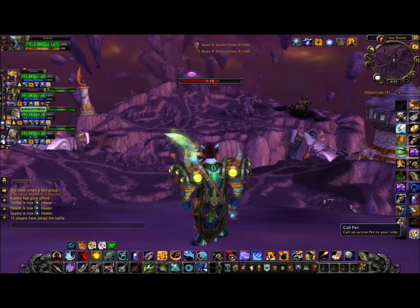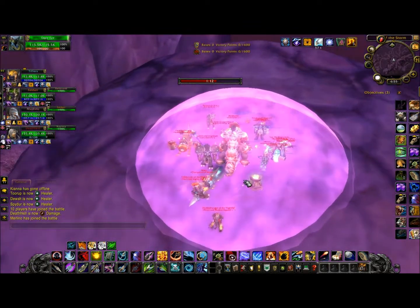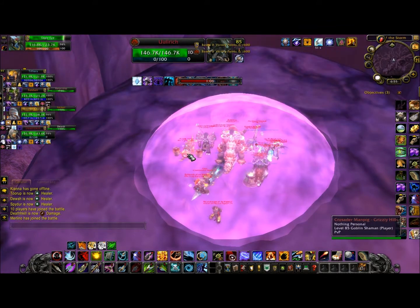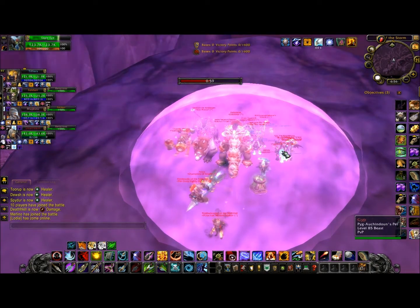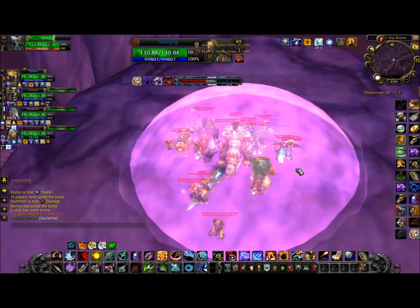There we go. Now you can use Eagle Eye on their bubble to see what they have, which is pretty cool. Some people say it's cheating, but I don't. This combines two tricks — just get out of the bubble, then use your Eagle Eye.